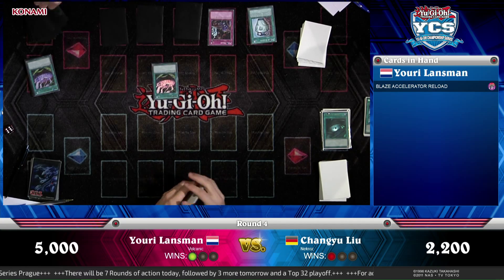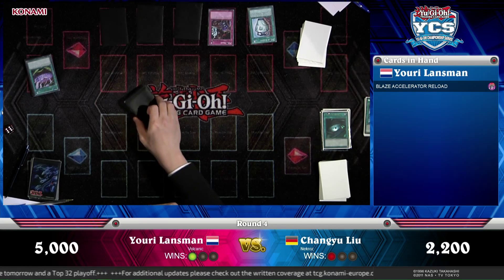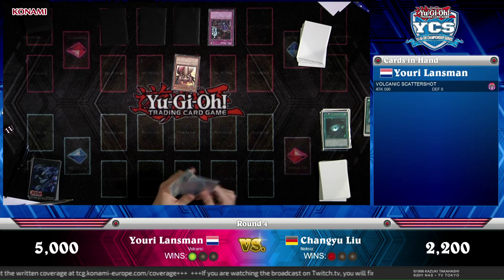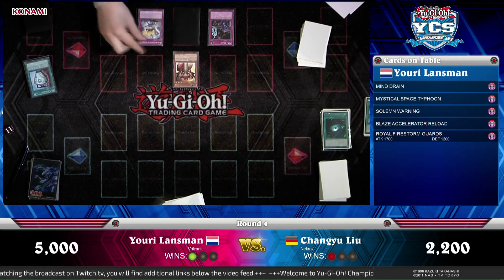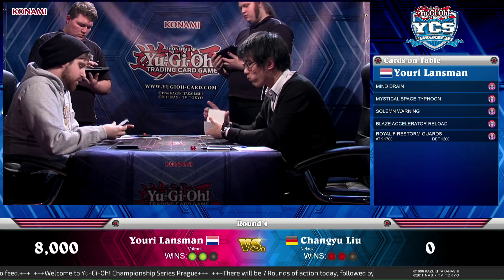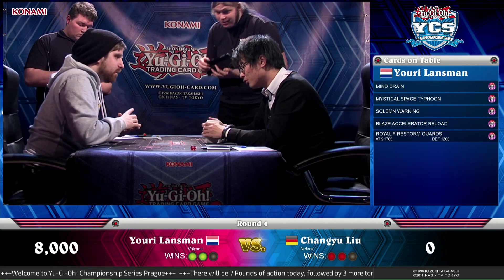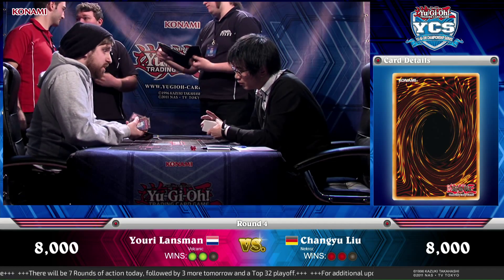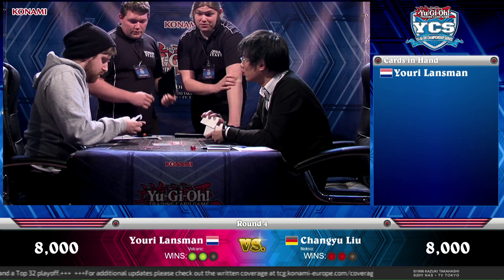He passed his turn again. There's a Valkyros in hand, another Pot of Duality, and Royal Firestorm Guards. He returned them with D'Agosto, but he really wants a monster to apply pressure. He's looking through his graveyard — he might still have four cards but he doesn't. And there's the attack. Changyu has got nothing to stop it; he does have the Valkyros but saves it for when he'd be dead. It's a Unicorn — he's just shaking his head, like he really didn't see that coming. Excellent play from Yuri Lanzmann, and mostly excellent deck building. It's a Blaze Accelerator deck — it's what it does. You could tell he came prepared for this matchup.